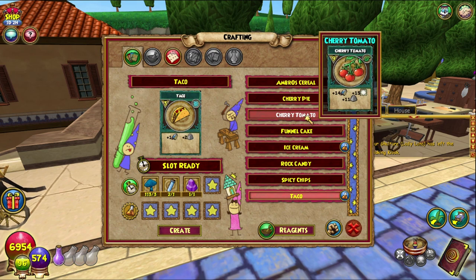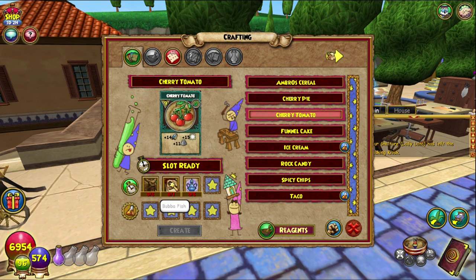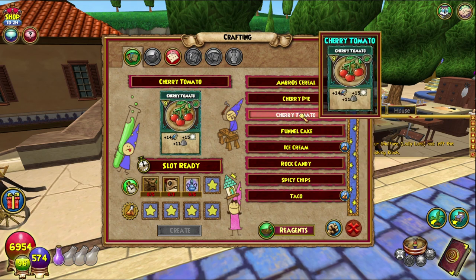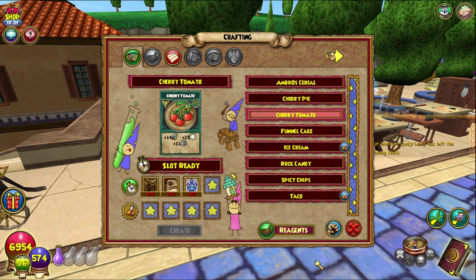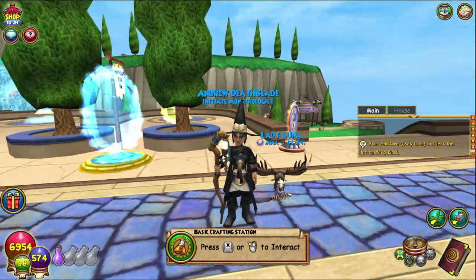Out of everything we've crafted so far, I think the cherry tomato is definitely the best option to craft. The bubba fish is the hardest thing to get. We've only got one more left to cover, and the cherry tomato is just the best option because it is a mega snack.